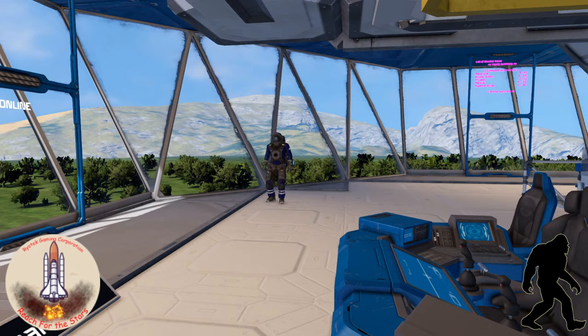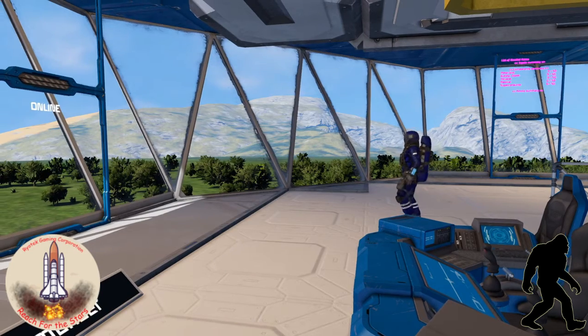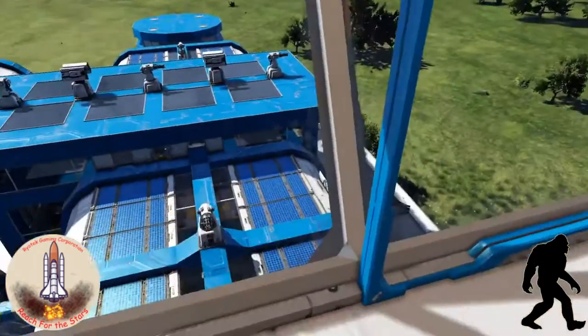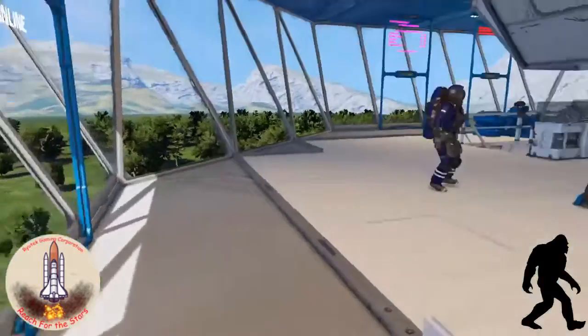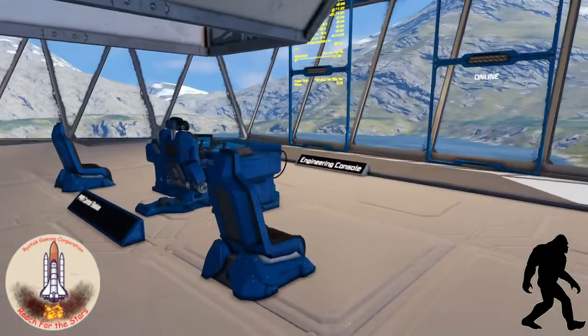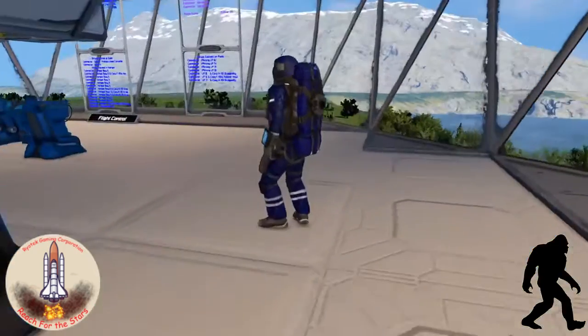So tell us a little bit about where we're standing right now. Right now we are standing up at the top of the control tower with a nice view over the base, showing some of the various buildings on this side. Up here we have the control tower with several seats for various people. We have the commander's seat over here. We have an engineering console over here with some useful information on the wall showing status of ores, power time, and whatever else our engineer will need.